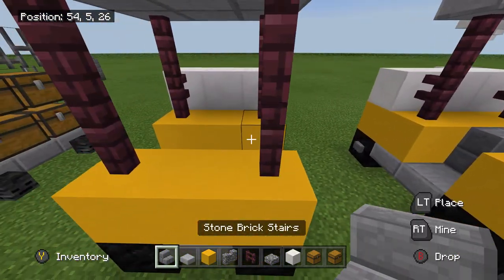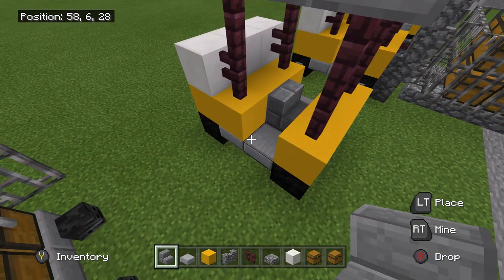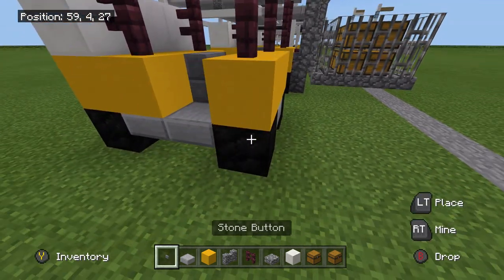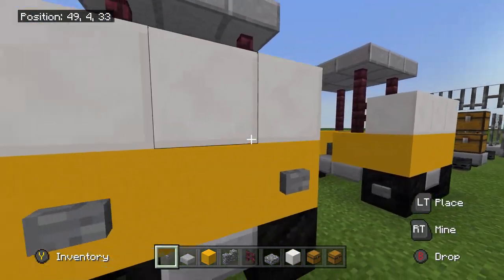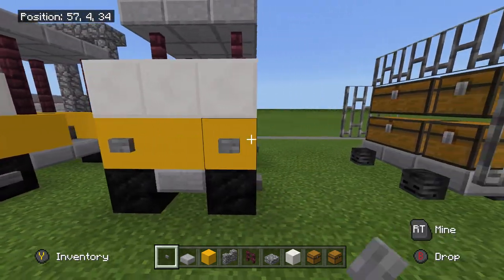Now get your stone stair for the seat. And we're also going to need buttons — buttons on the outside, and also in here and here.